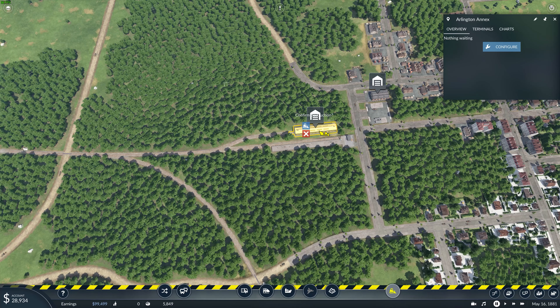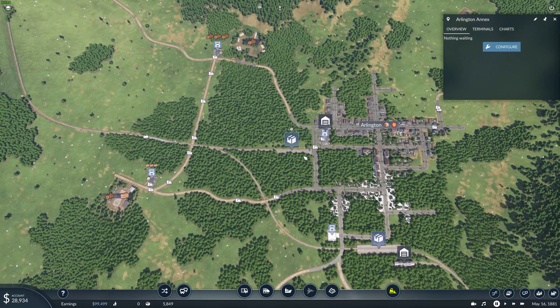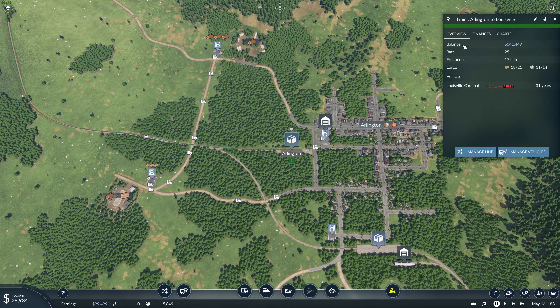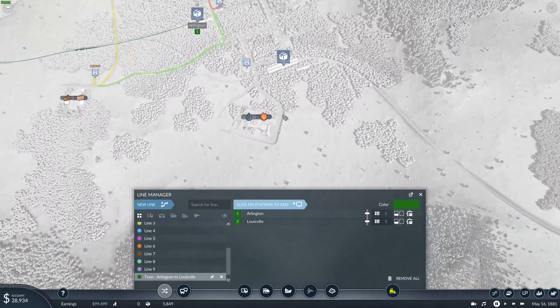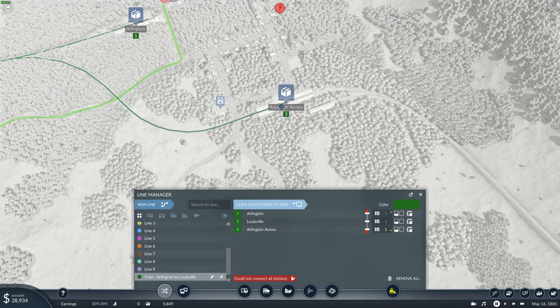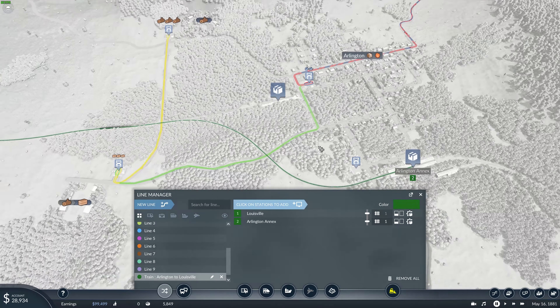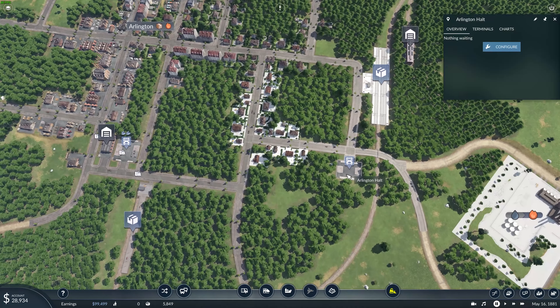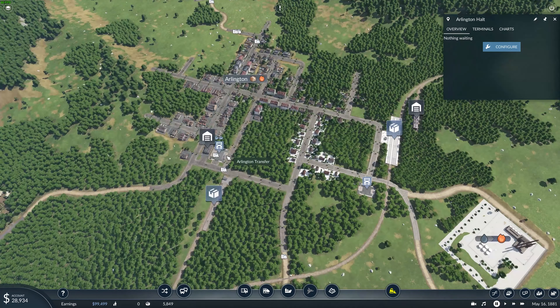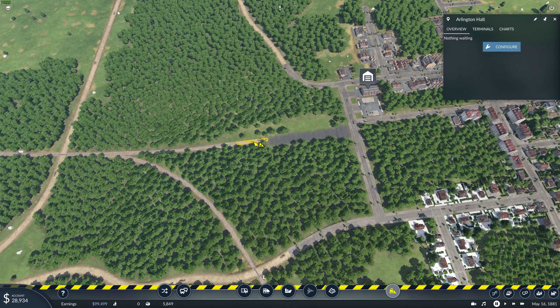Now what we're going to do is delete this train depot here. Let's connect this line — manage line — let's add this train station to the line, and take the Arlington one out. I'm pretty sure that all of these down here are not going to connect, but let's see — does it see that one? It does not see that. That's a bit of a pain, but that's okay. We're going to delete this train station and all of those tracks right there.